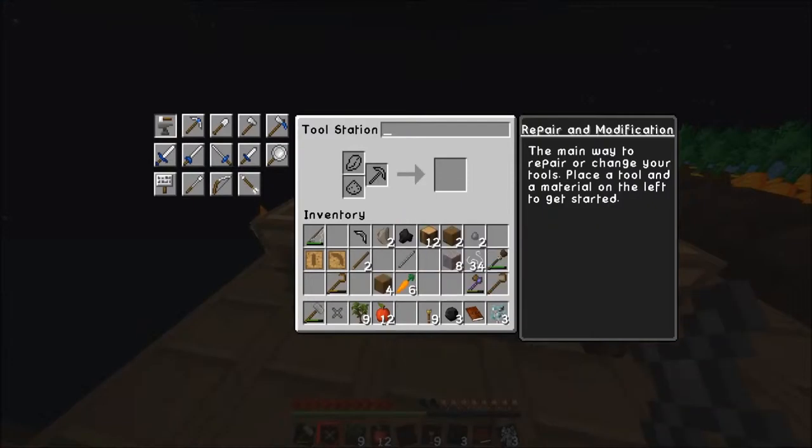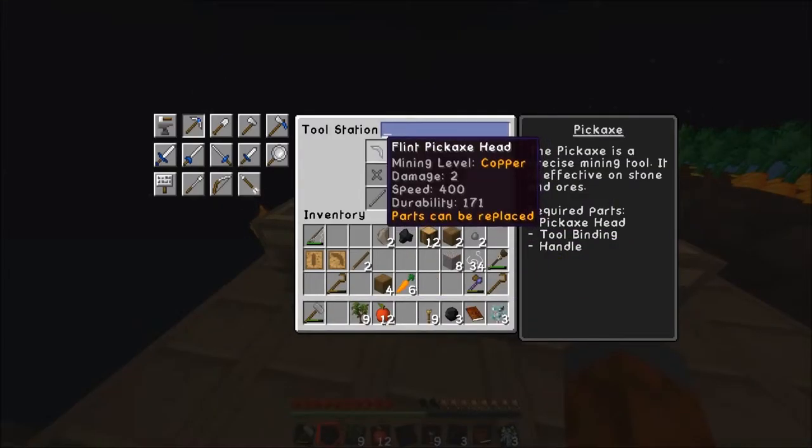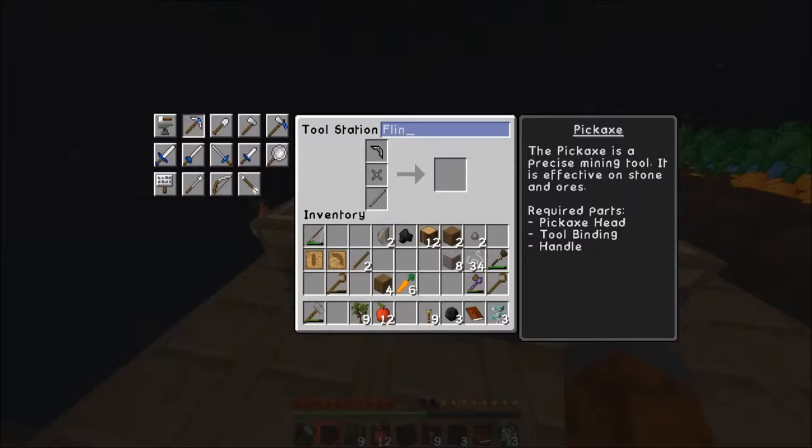Now we can go to the tool station. Grab this, place that there, that there, that there. We get our flint pickaxe - we're just gonna call it a flint pick.